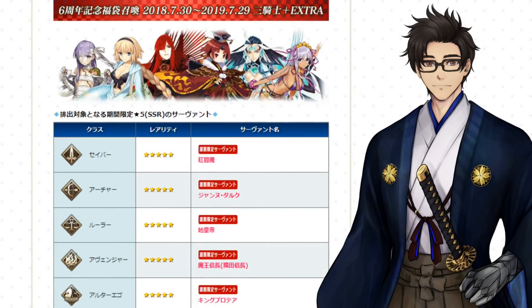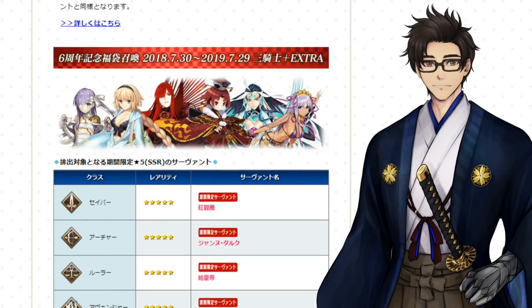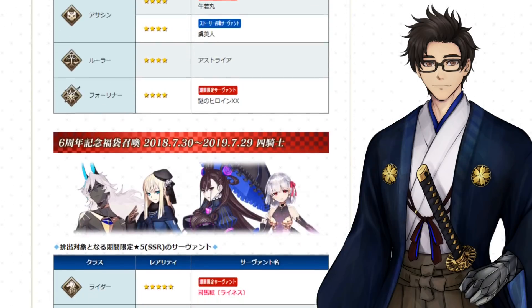Then we have the 2018–2019 Gacha — I believe this is a pretty hard skip. I don't think any of these servants are ones that you need to roll. Maybe Jeanne Archer, probably. But yeah, I don't think any of these servants are a must in my opinion, unless you are a huge fan of BB, Patchwork Emma, or Nobu. This is probably the Gacha I would definitely skip.